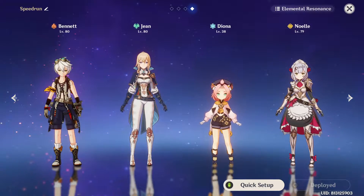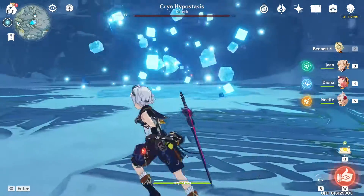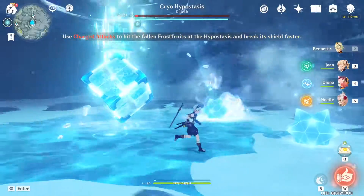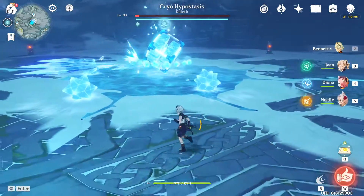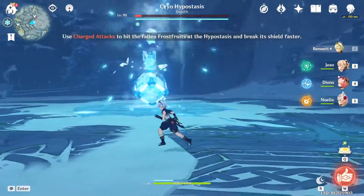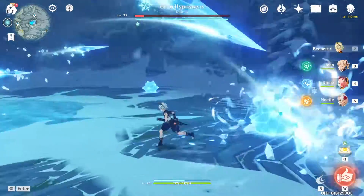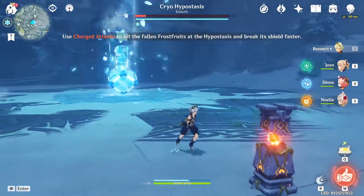This boss has 2 phases. After you kill it once, it will enter a revival phase. It will gain a cryo shield that you need to destroy to stop it from healing. You can destroy it using elemental reactions or using the ball that it shoots up. If you stay too close, like in melee range, it will shoot spikes at you. Where the ball lands depends on where you stand. At mid distance, the boss will shoot homing icicles — if you stand further away, it is actually more dangerous.